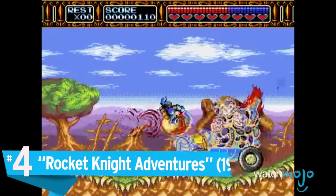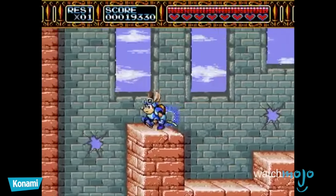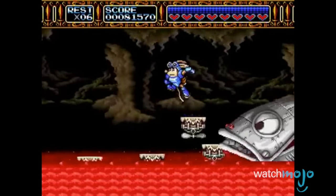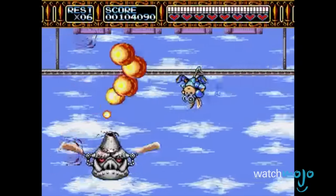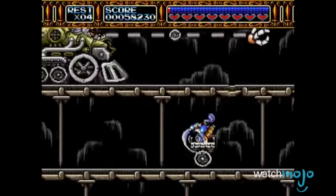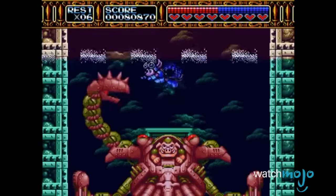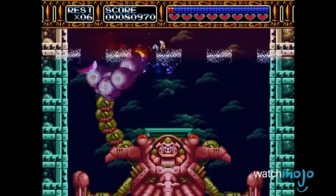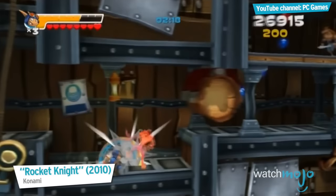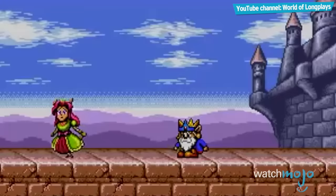Number 4: Rocket Knight Adventures. There was a time when Sparkster the Armored Opossum was touted as an alternative Sega mascot, and given how Sonic has fared in recent years, it might have been better for everyone if it had been the hedgehog that had faded away over time. While it might not be technically groundbreaking — the usual kidnap plot is back and you only have two attacks — it compensates for that with an attention to detail that makes the battle against the villainous forces so memorable. Evil pigs will fly out of their armor when hit, while vehicles and mechs are meticulously crafted. A 2010 follow-up sadly sold a measly 12,000 copies in its first year, suggesting that this fearsome marsupial will remain in Sonic's murky shadow.